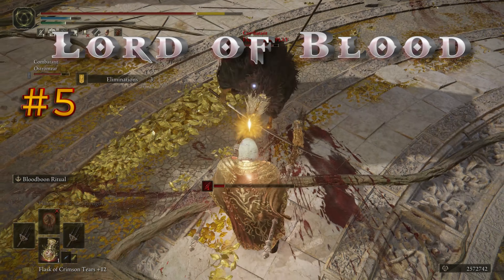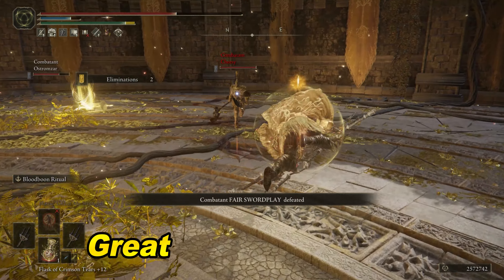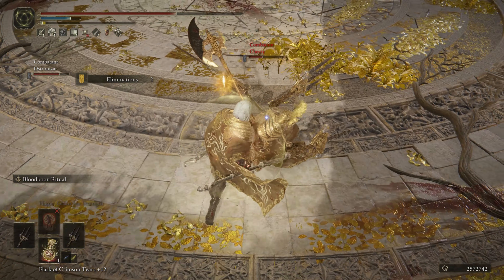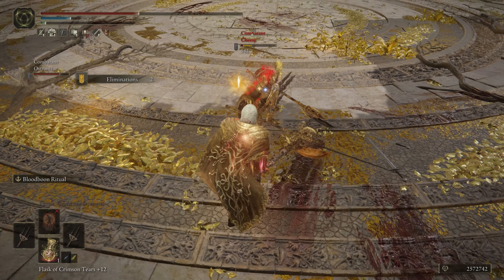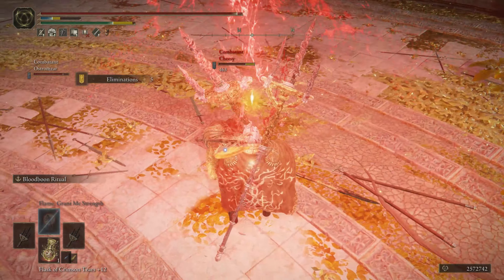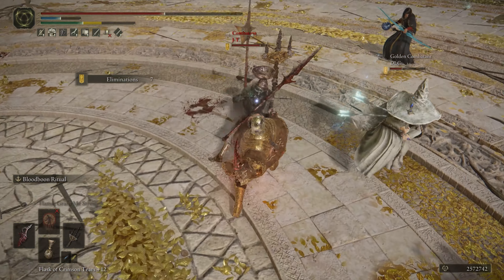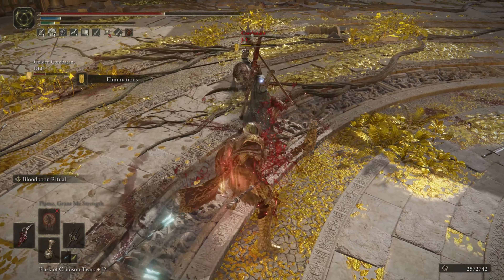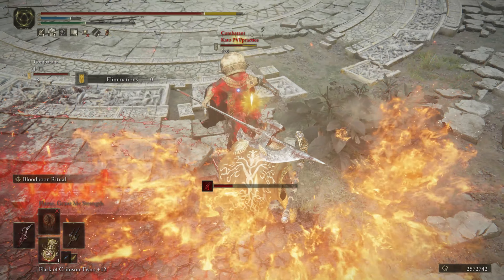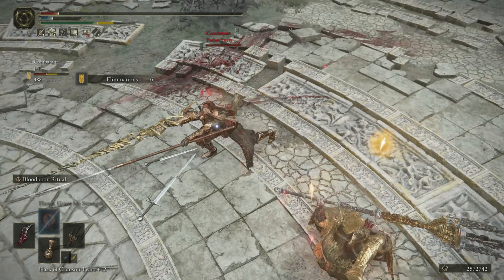In fifth place, I gotta do it — the Mohgwyn Spear. Dual great spear is one of the best movesets in the game for PvP: thrust out of roll, counter attacks, it's all devastating. The Mohgwyn Spear is probably the best great spear for the Coliseum because of its famous weapon art. You kinda have to bait people into it or surprise attack, but if you can land it, it's basically over for them. The great spears are a bit on the slow side, so personally I even prefer using a Reduvia on the left hand instead. It's a quick moveset with strong weapon arts.